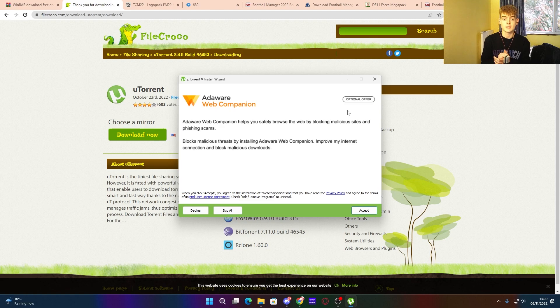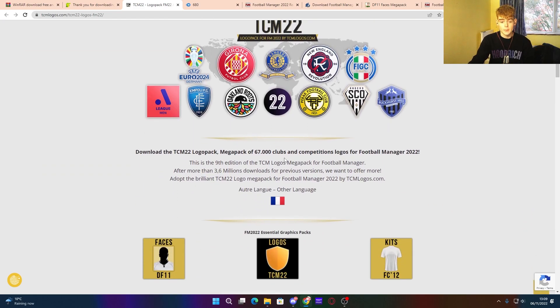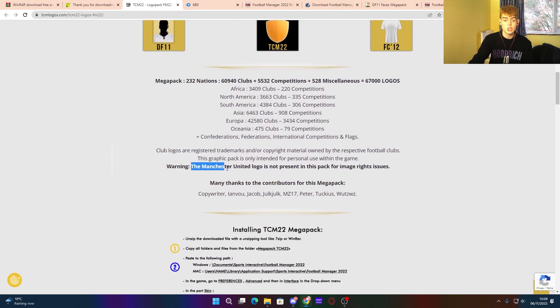To download your logos, this is a really good logo pack for Football Manager. It's an FM22 pack but it's been modified for FM23, so all the logos are updated. Note that the Manchester United logo is not present in this pack due to image rights issues — United have a restriction with Sports Interactive that prevents their real name and logo from being in the game.